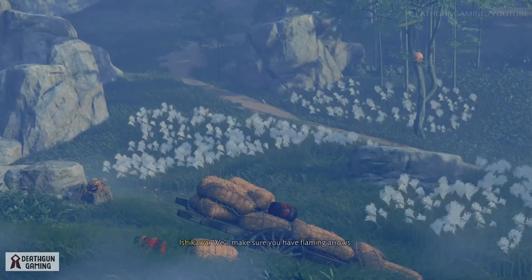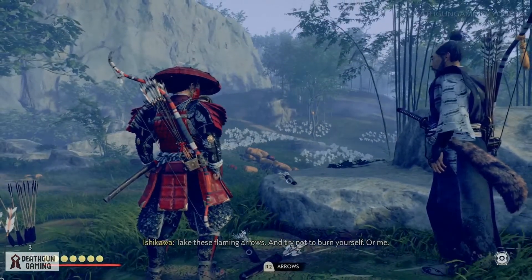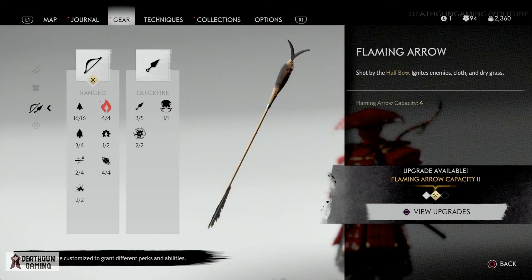Overall there's a lot of things going on in this mission but it's fairly simple. It's a quick mission and you should be able to get yourself the fire arrows right away. As you can see right here we finally picked up our fire arrows.